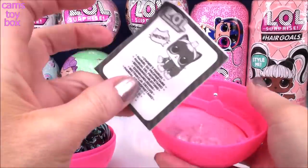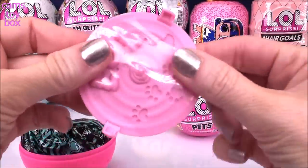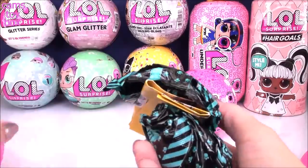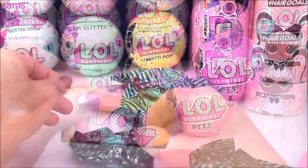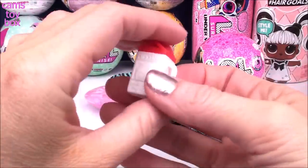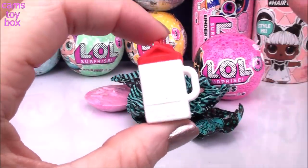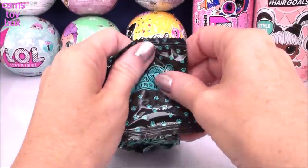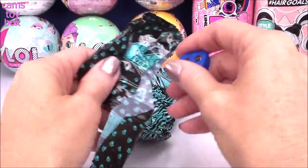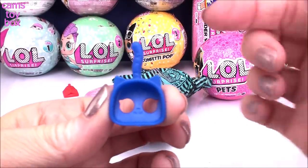Inside is the instruction guide, our handle for the top of our ball, the little kitty litter, blind bags, and a collector's checklist. Here is our pet's little drink bottle — it's the milk carton in white with a red top. This is our pet's scooper; we've got a little kitty cat one in blue.